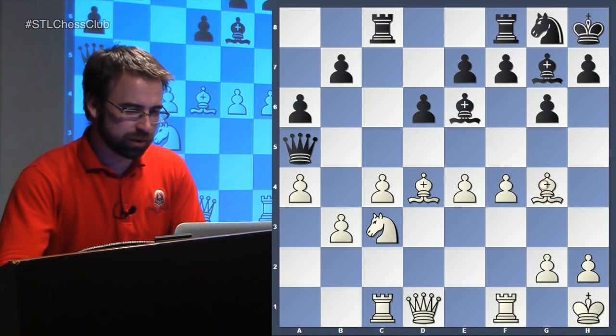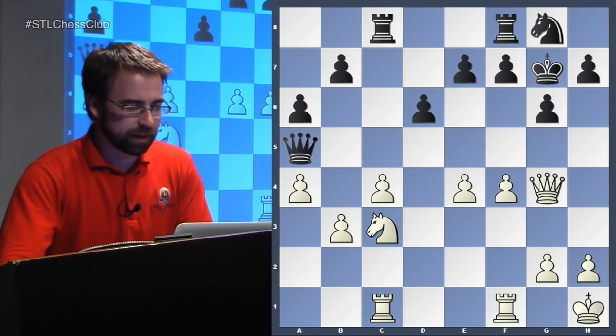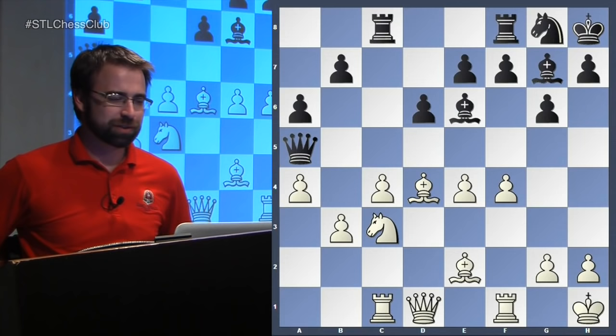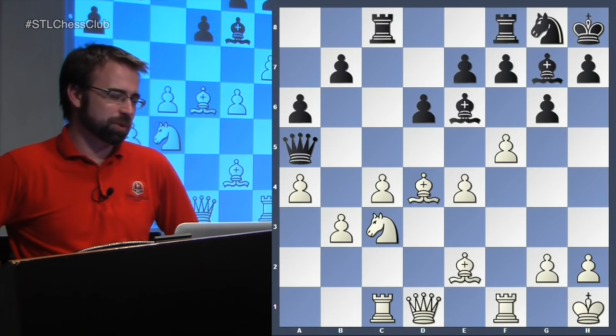Bishop G4 - trading would actually alleviate black's position quite a lot. When you have more space, you really don't want to trade the pieces too much. White played F5 here - an excellent move. That's exactly what was played. Black got out of the way. The pawn on F5 is such a strength, a thorn in black's position, because this guy can't move and this guy can barely move.